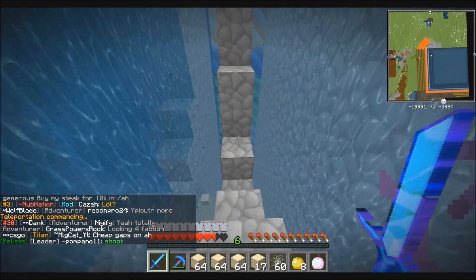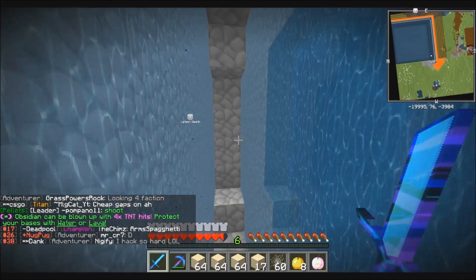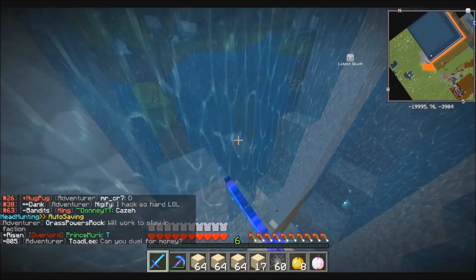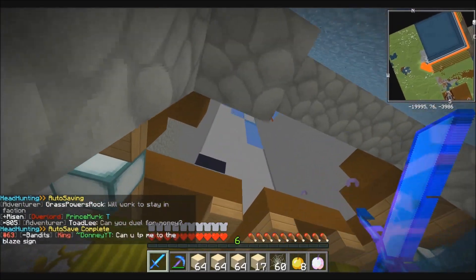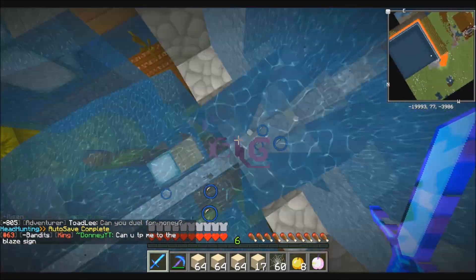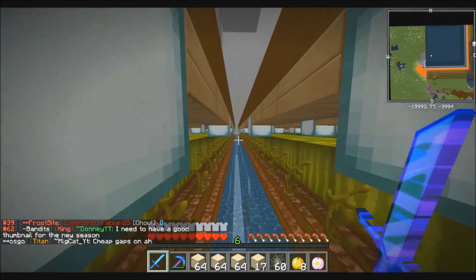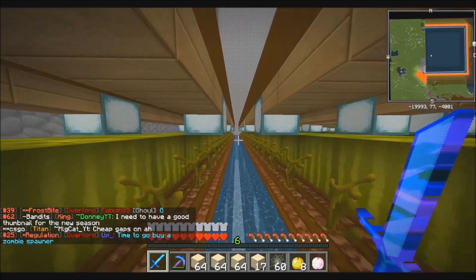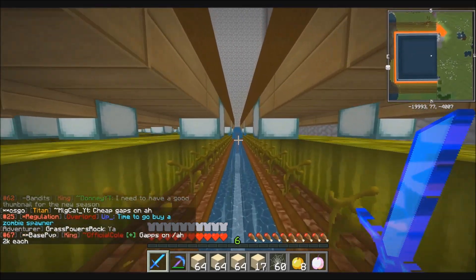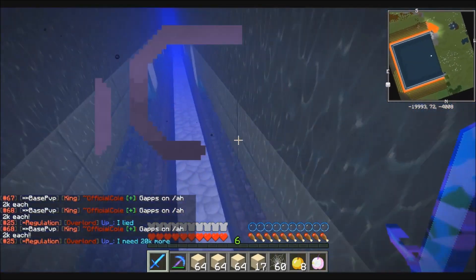We should be getting really close according to my mini-map. I believe this is the last or second-to-last wall. Okay, we're in! I'm gonna quickly TP Daniel here. I think we might go straight to back stacking. This layer is just a melon farm so we're gonna back-stack in first — yeah, I think that's a better idea. I'm gonna quickly go make some changes and I'll be right back.